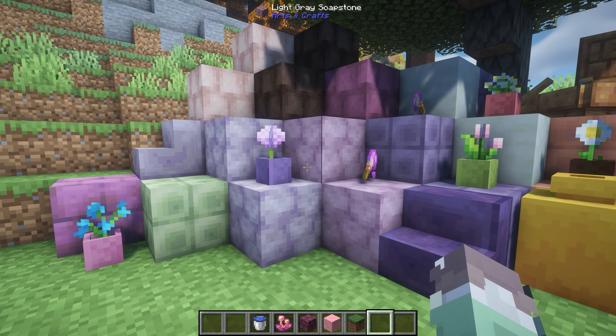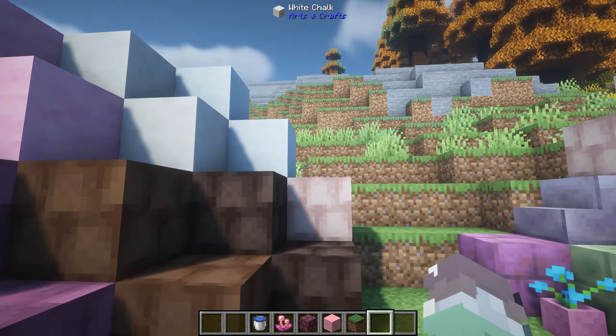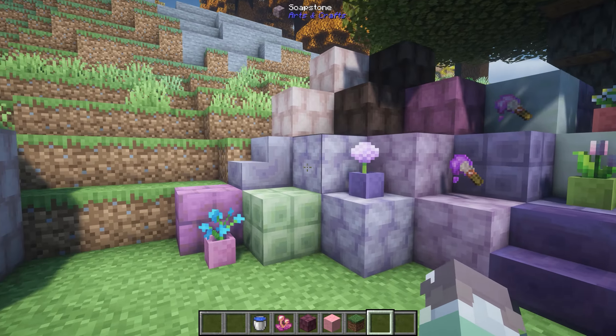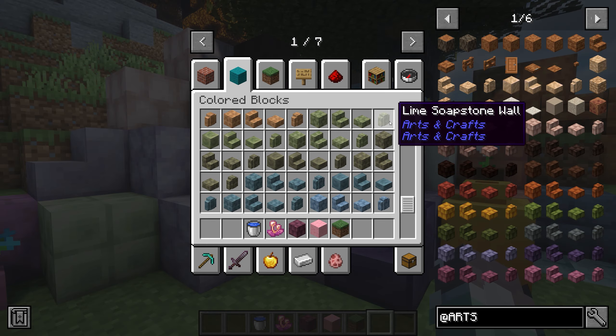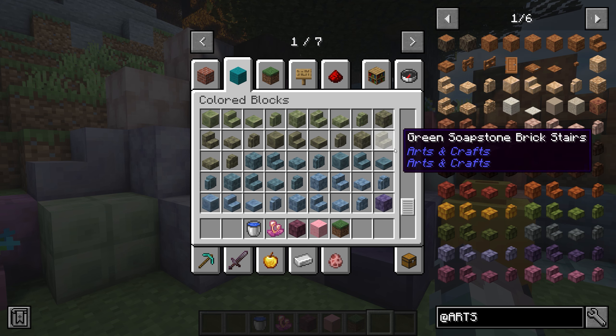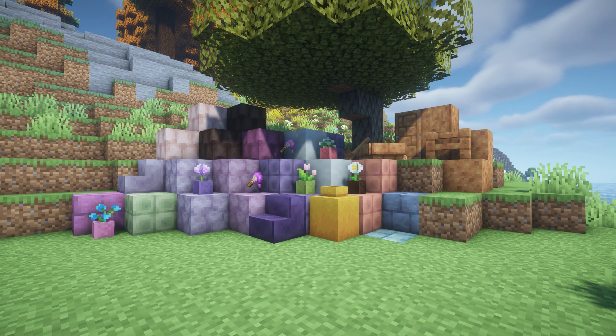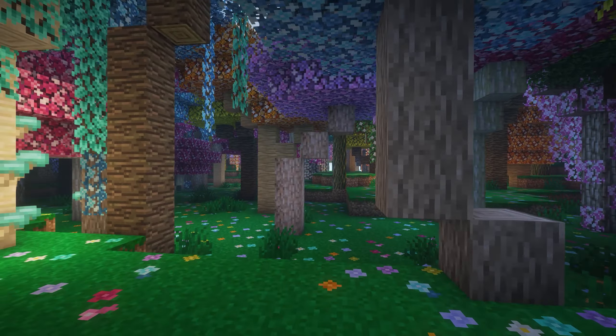There's also this purple - well it's light gray but it looks a little purple - and maricotta shingles. We've got stairs, and you can see all the different variations: walls, stairs, slabs, and the brick version. This is just such a cute Minecraft mod that I really recommend if you really want more blocks to build with but you want to stick to the vanilla theme.